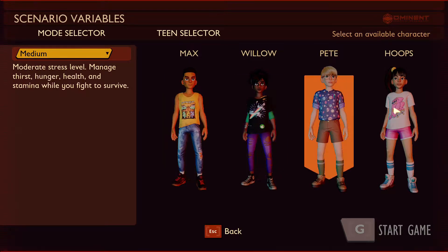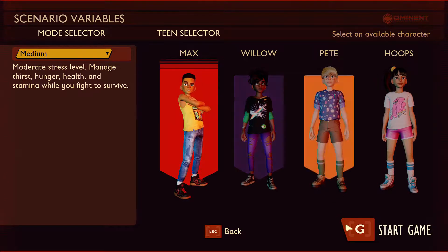So, who do I want to pick? I'm gonna pick Max. Yeah, Max is who I picked before. I have a friend named Max who left to move all the way across the country, so it feels right that my character's name is Max.